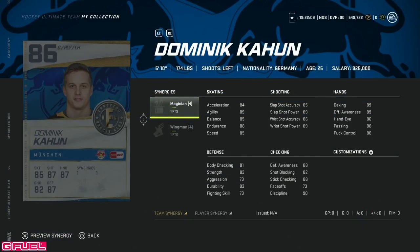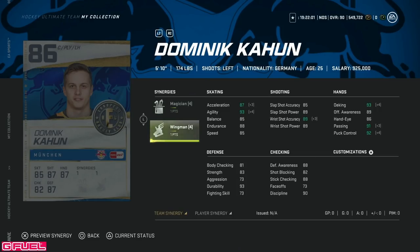Then we've got the 86 overall Dominic Cahun, 5'10" center with only 73 face-offs, so he's a winger. 85 speed, even 88 with Distributor — not someone I'm looking for because he's only 5'10". Defensively just not good enough with only 81 body checking. In his own zone he'll be a liability. So this would be a sell for me if you did pack him.